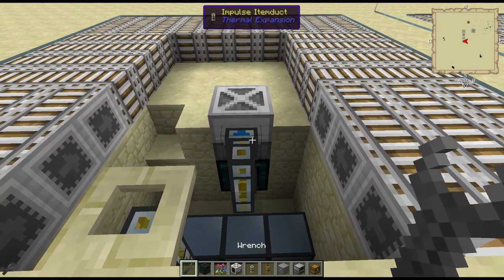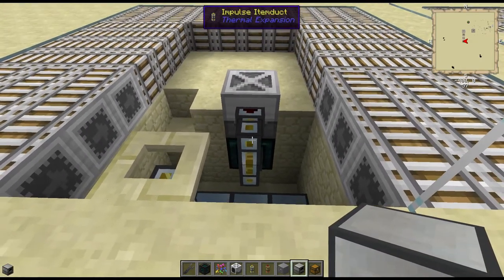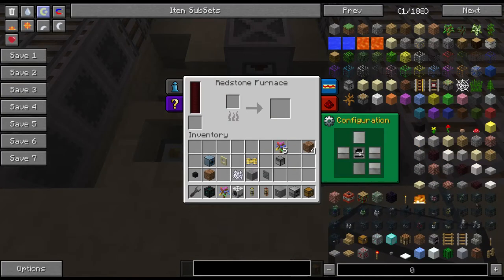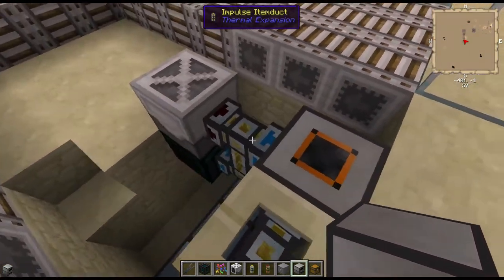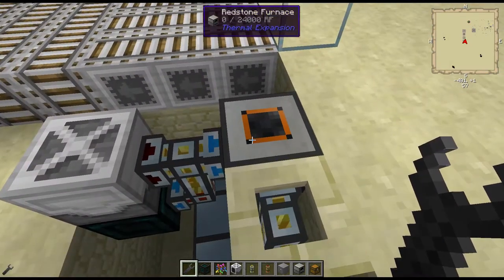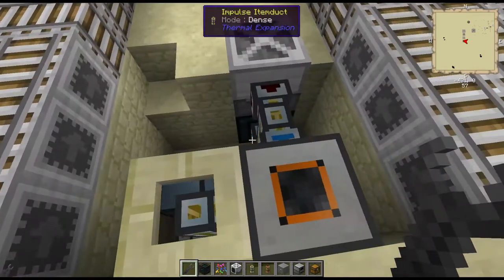So we want item ducts coming out the back of here, and we need to make sure we set this to output. On the back of this we're going to need the furnace — so put your redstone furnace there. When setting up your furnace, clear everything out — that's shift-clicking on the center block. The input is going to be the back, so you want the back to be blue. The output is going to be the top, so the top is going to be orange. Then you want to set that to dense. I like to make things sure and constant — make sure everything goes.